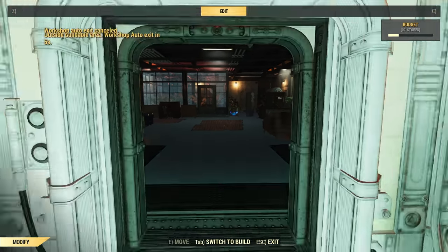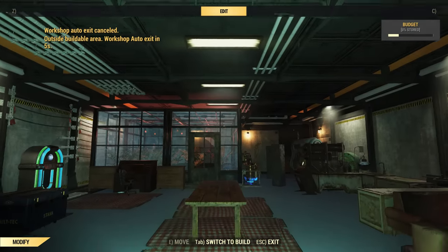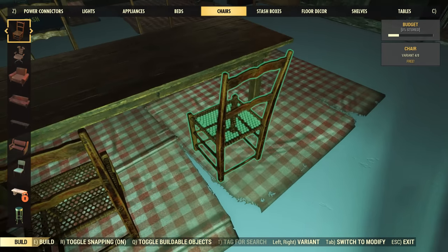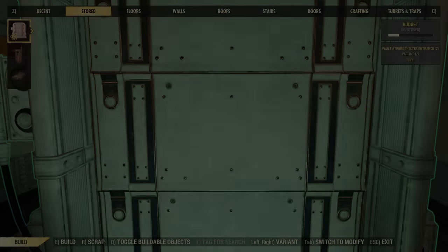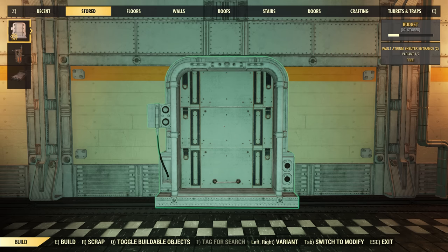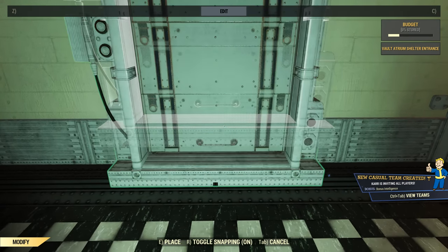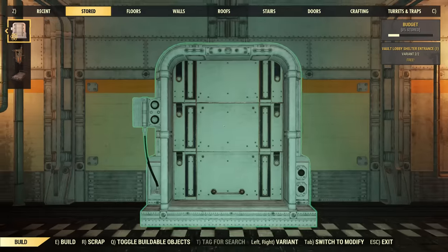I'll get the dining table lined up from the door so it looks straight and central, drop it in, and get some chairs around it. I had initially considered a Free States style build with brick walls to look like the inside of a bunker, but I wasn't happy with the results — the ceilings didn't look right and you could still see down the sides. Now we're getting the atrium and lobby doors in. You can place these doors inside your shelter to move between different instances without going all the way back out into Appalachia. You're limited to three instances per camp, but the loading time between shelter rooms is much, much shorter.